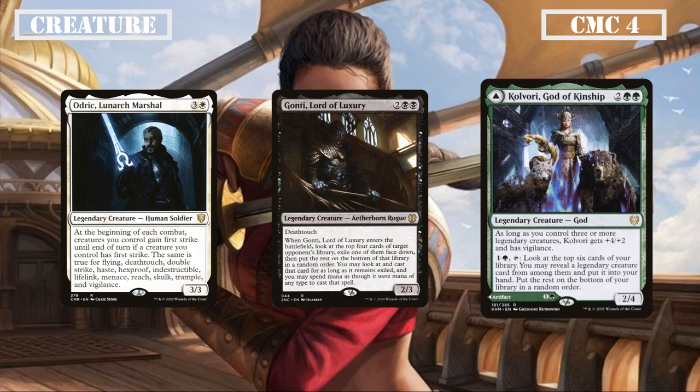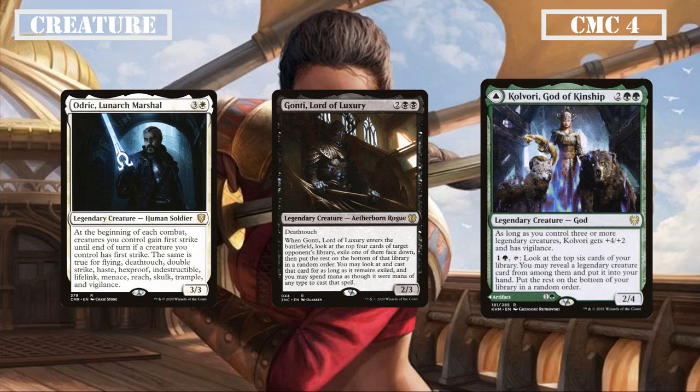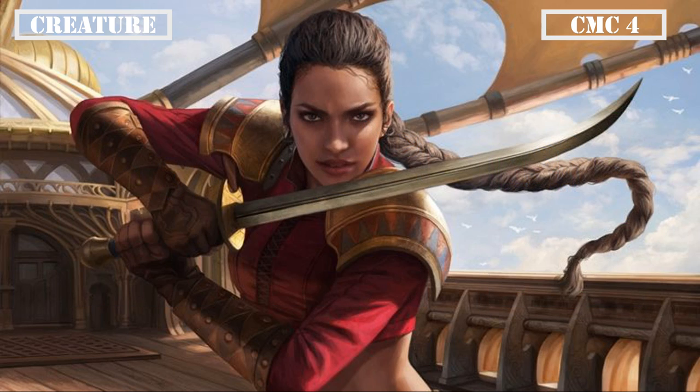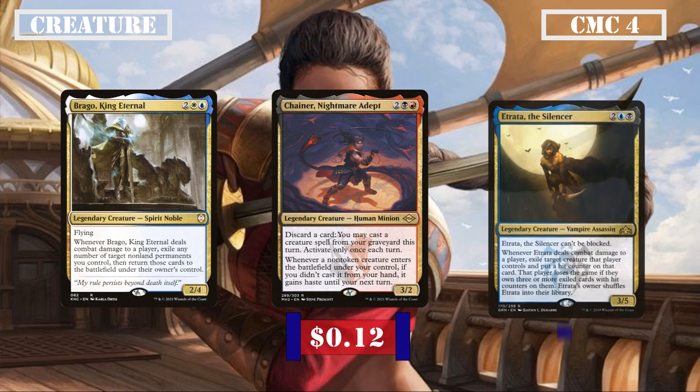Kulvori is a modal DFC whose back face is a mana rock that costs 1 and a green, tapping for a green usable only to pay for a chosen creature type or legendary creature spells. Her front face is a 2/4 god who gains +4/+2 if we control three or more legendary creatures, and we can pay 1, a green and tap to look at the top six cards of our deck, revealing a legendary creature to add to our hand. Moving further, Brago King Eternal is a 2/4 flier that, when it deals combat damage to a player, exiles any number of non-land permanents we control and returns them — resetting our commander and granting pseudo-vigilance. Chainer Nightmare Adept is a 3/2 letting us discard a card to cast a creature from our grave while granting haste to any creature cast from outside our hand. Etrada the Silencer is a 3/5 that cannot be blocked and exiles opponent creatures with hit counters, offering removal and an alternate win condition.